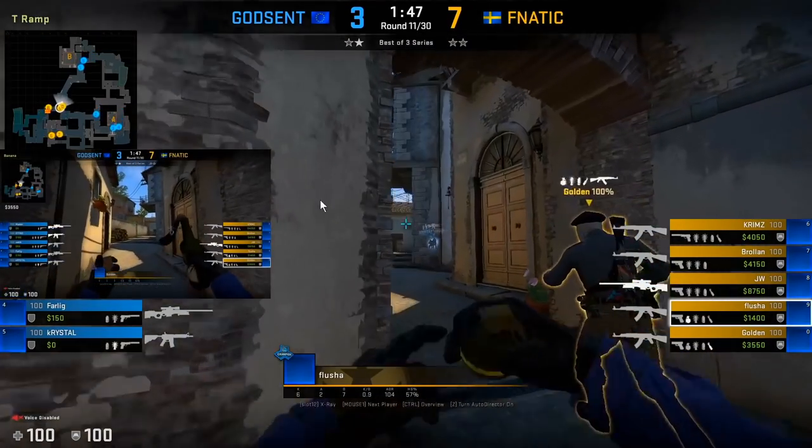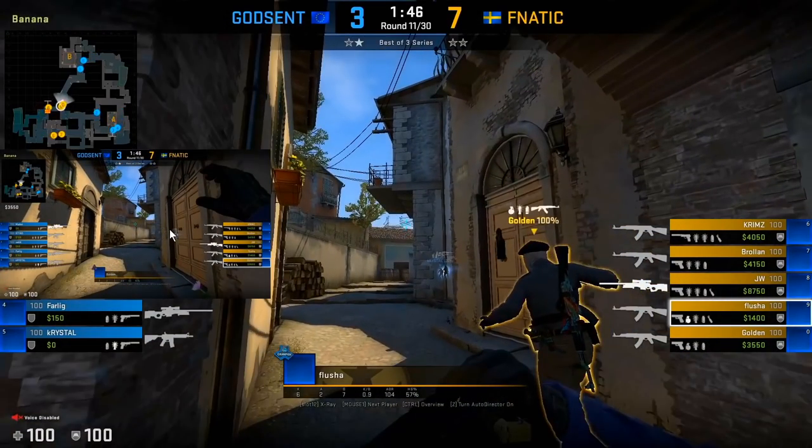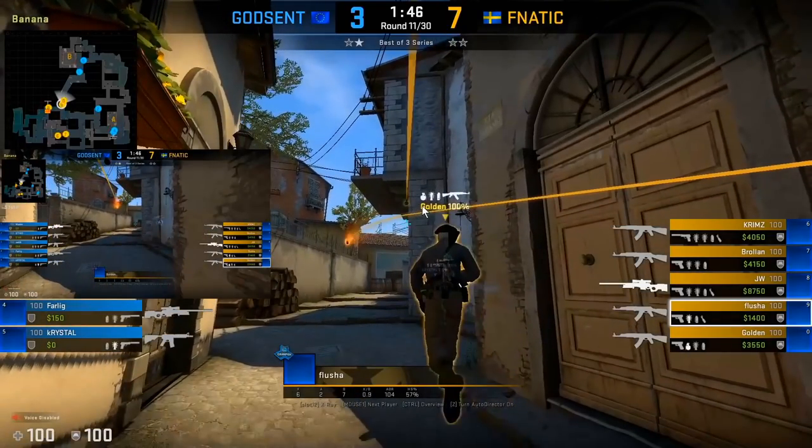Here we see the power of using two people at Banana. Golden, the first spawn, is gonna throw a Molotov at the half wall position. Fletcher is gonna throw a nade at the half wall, so even if somebody decides to peek the half wall, he's definitely gonna take damage.